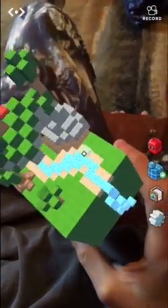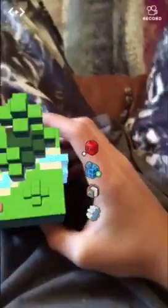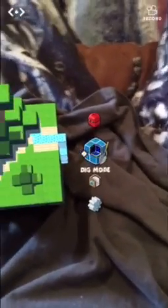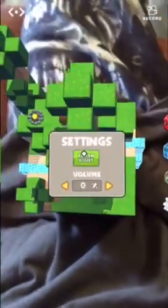You guys can see my hands are moving around. It's kind of like a miniature Minecraft, but when you go over here there's a toolbox for all kinds of goodies — build mode, dig mode, option to new, load, save, flashlight to make it brighter for using a dart.